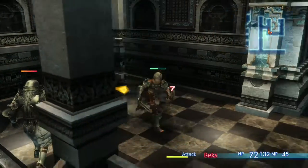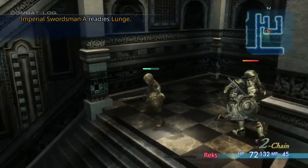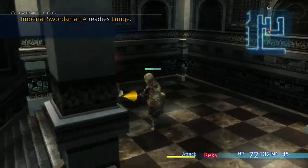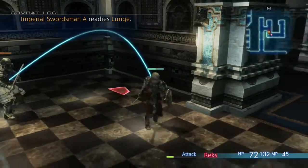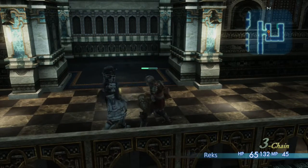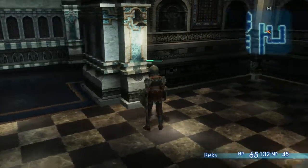Oh, I blocked. Look at me go. So blocking is automatic? Blocking is — yeah, if you have a shield equipped, each shield has a percentage chance to block. So basically it's a dice roll for when you block or not. Yeah, it's an MMO. Three chain — see that three chain down there? Better drops the higher your chain.